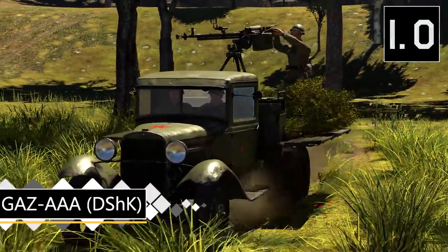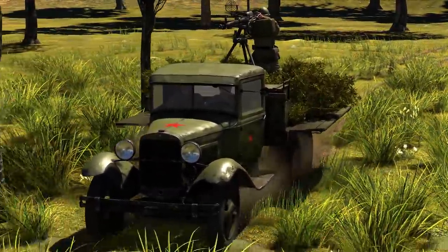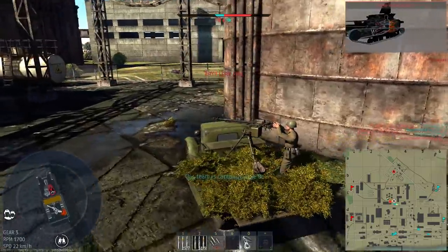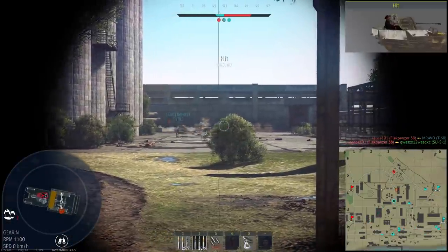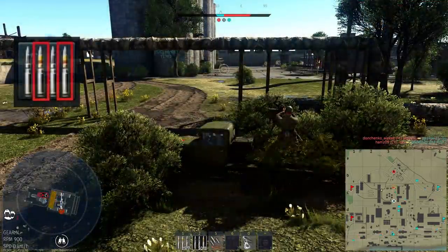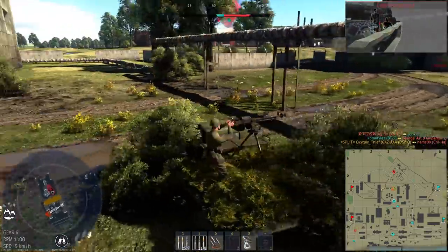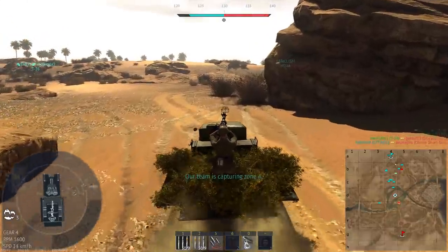Our second anti-air is the GAZ AAA DSHK — the name of the 50 cal machine gun that it uses. As it's also 1.0, it offers an alternative to the 4M in that this version can somewhat go after tanks. The unlockable belts contain an armour-piercing cement core round that can cut through 27mm of armour — not that awful for what it is — and it can take out a lot of tanks from the side and a few very lightly armoured vehicles from the front. As for its anti-air potential, you could argue it's somewhat worse than the 4M. The main round you want against aircraft is the armour-piercing incendiary tracer, but the magazine is only 50 rounds which gets expended quite quickly. The machine gun also has some dead zones — it can only traverse around 180 degrees and can't fire over the back of the truck. The reload is also fairly long at 10.4 seconds stock.